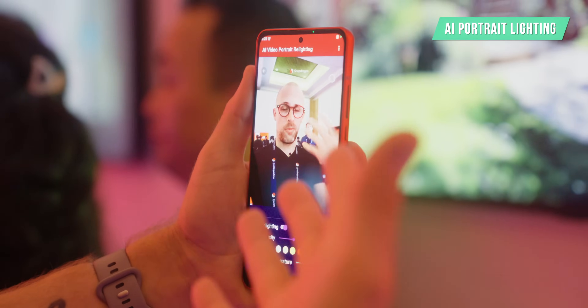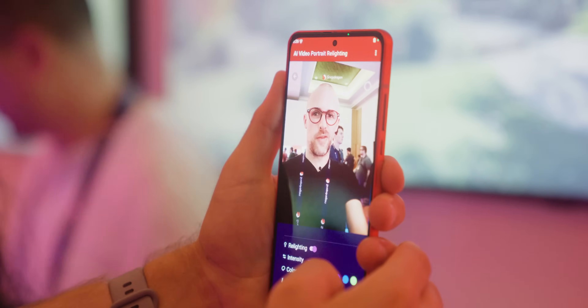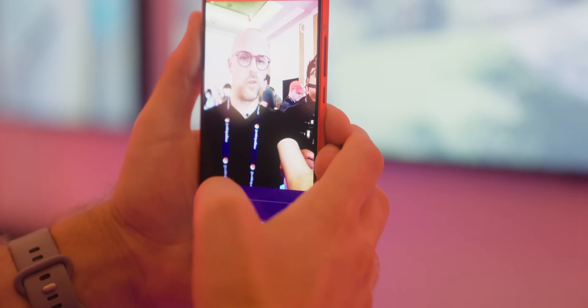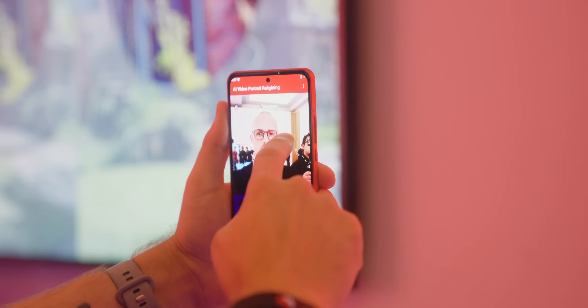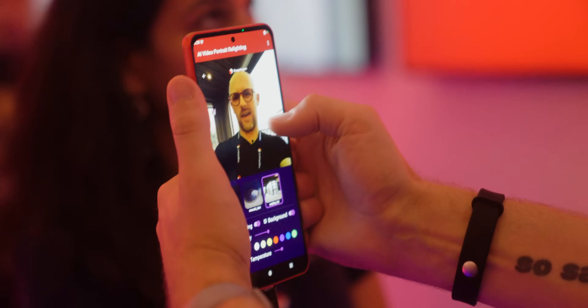The last demo we saw that really didn't work well was the new way of changing lighting in real time for a selfie video. Qualcomm is envisioning a scenario where you're doing a live video — whether a Zoom call or a YouTube live — and the lighting conditions aren't great, so using AI you could natively change the lighting the camera is capturing, giving you a virtual lighting rig. This is a terrific idea because it would make Zoom calls and live videos look better. But in execution it looked awful — it was flashy, didn't look natural at all, and my face was just blinking. Qualcomm has a terrific idea here, but it is way beyond where it actually is today and will likely be years before it's usable on a professional Zoom call or live stream.